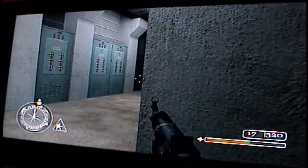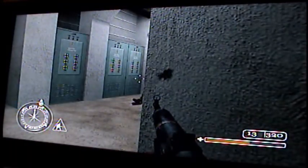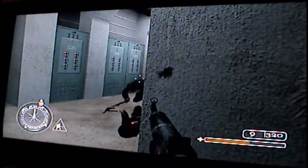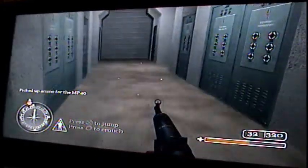A couple guys there, and then there's a couple guys around this corner. You can either pop around and shoot them, or wait for them to come to you — which is the smartest move. Do that the whole game: let everybody come to you.